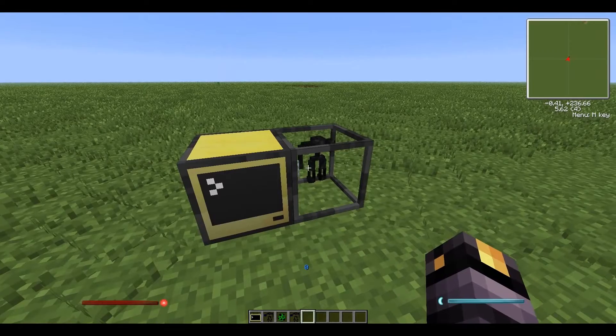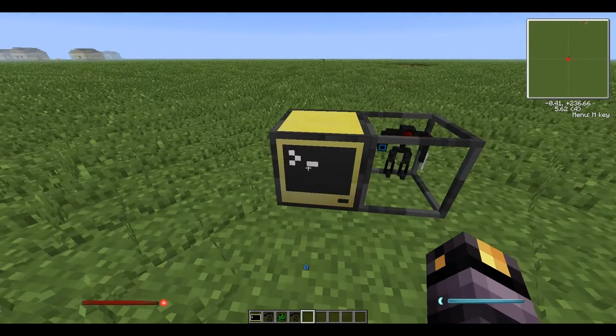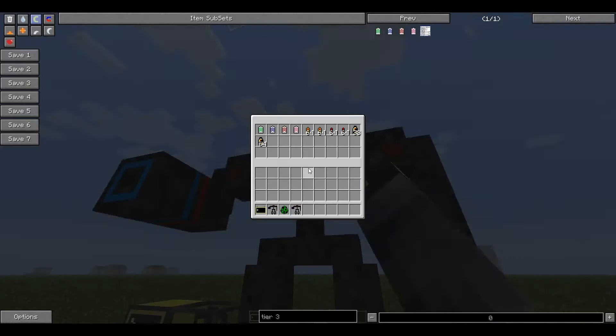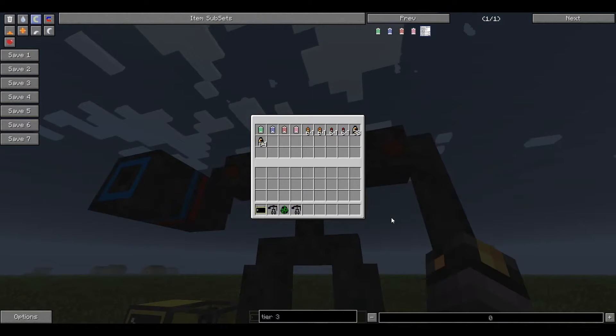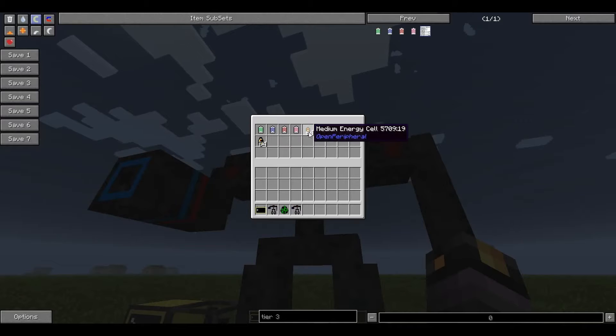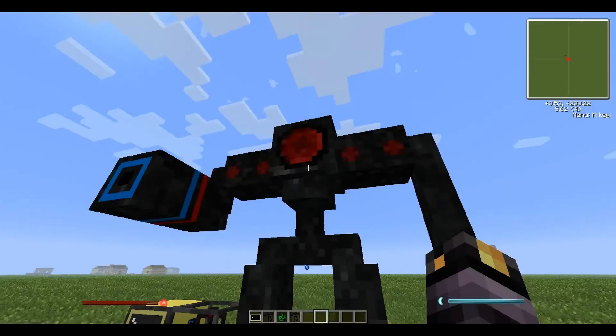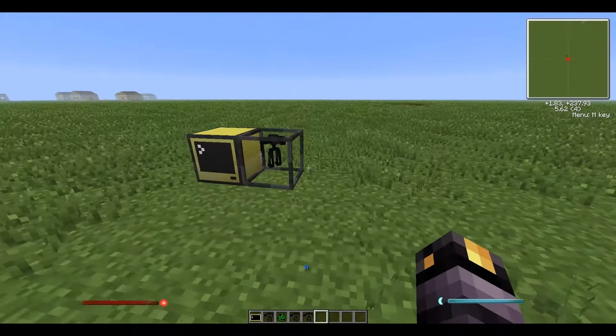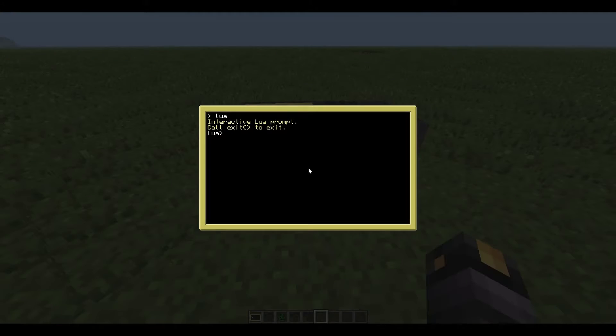Once you've got your ID and your computer set up, place your mech down in the world and right-click on him. He's got an inventory and he'll need at least these four sensors to start getting around and shooting stuff. There are other sensors and equipment you can put in to manage heat and more. You'll also need to put energy cells in if you want him to shoot.